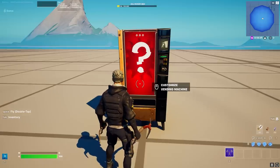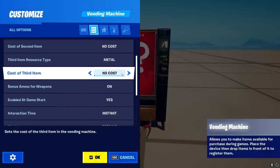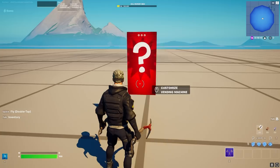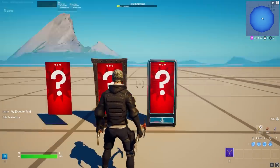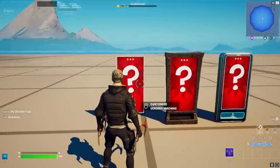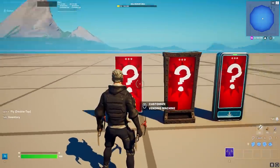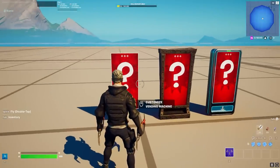One thing not in the patch notes — you guys spammed it in the last video — is that vending machines now have different model options. You can have Default, Western, Modern, and Screen Only. It's insanely random that we just got new models for the vending machine, since it's a very old device. I'm also a big fan of the screen-only option, which is really helpful if you want custom stuff so you don't have to build around the other models. It's a super cool but very random update.